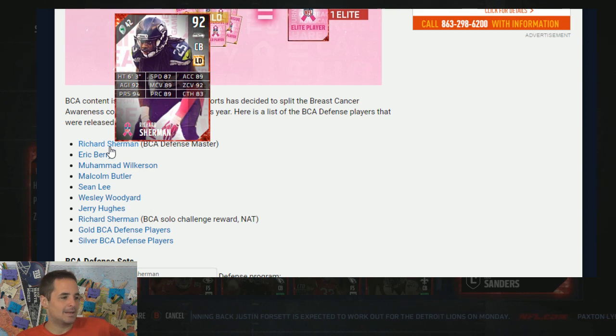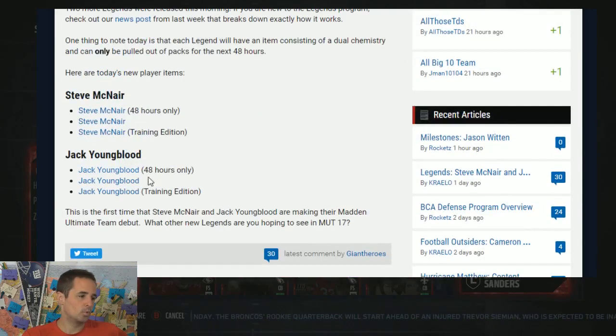Sherman gets an item, 87 speed. He's got 92 zone, 89 man. 87 speed, I think, at this point in the season, because it's Richard Sherman 6'3", you can get it done, but you'd have to really protect this item in certain situations. If somebody throws a Brandon Cooks 92, 93 speed out there, you could potentially get beat. But Sherman's going to have the spec catch. You could play either coverage. He's got the best press pretty much in the game, the best play rec in the game. That's my only caveat — 87 speed potentially makes me slightly nervous. But I think you make it through with Richard Sherman.